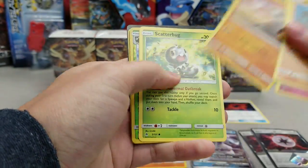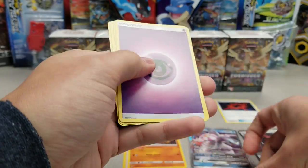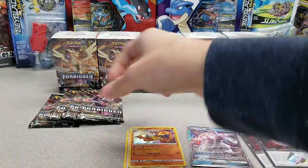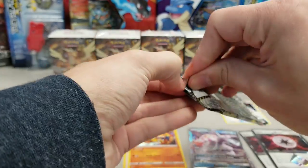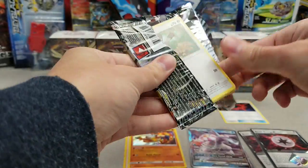Rock Ruff, Baby Lily, Cute Bone, Skitterbug, Gil-Go Reverse, Noivern, Sluggoo. That's a cute Sluggoo. All right, four loose packs left, all happen to be Naganadel pack arts. Coincidentally.